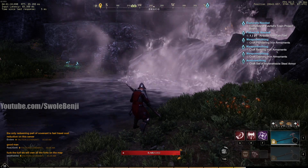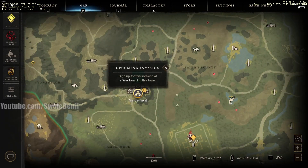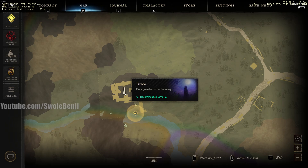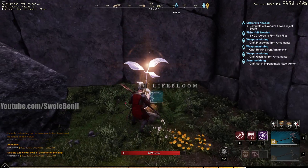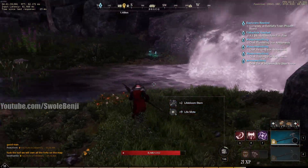Swole Benji here. Today I'm going to show you what I call the Resource River Run. We are in Everfall, and from the settlement we're just going to go south and a little bit west, starting right below the Draco Tower at the river. We're just going to follow the river to Windsward and collect all the resources along the way.